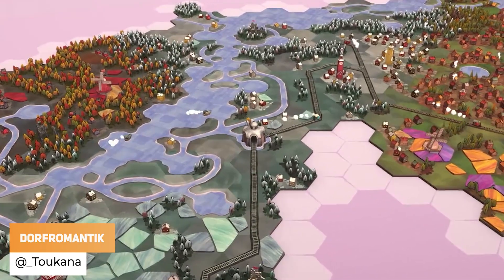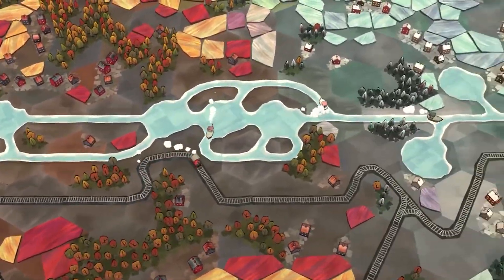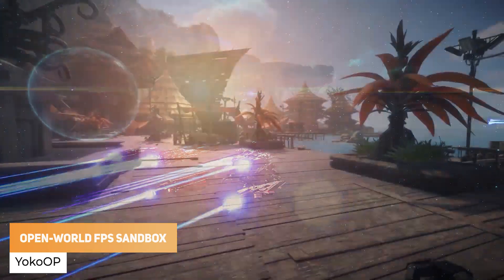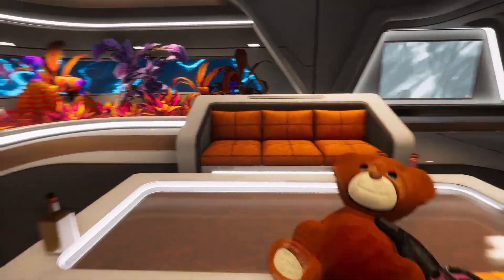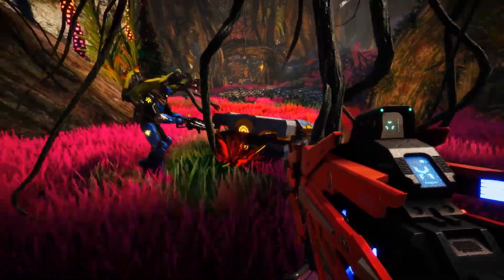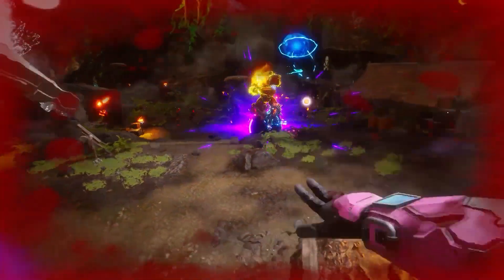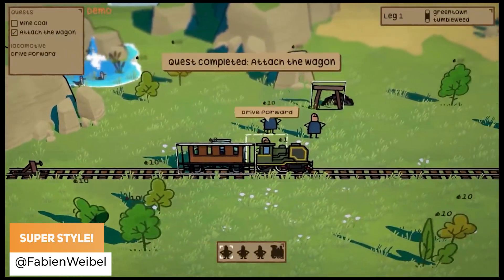Toucana has got the release of Dolph Romantic where you can build your own cities, discover biomes and totally relax. Yoko OP has got an open world FPS sandbox with the development progress.